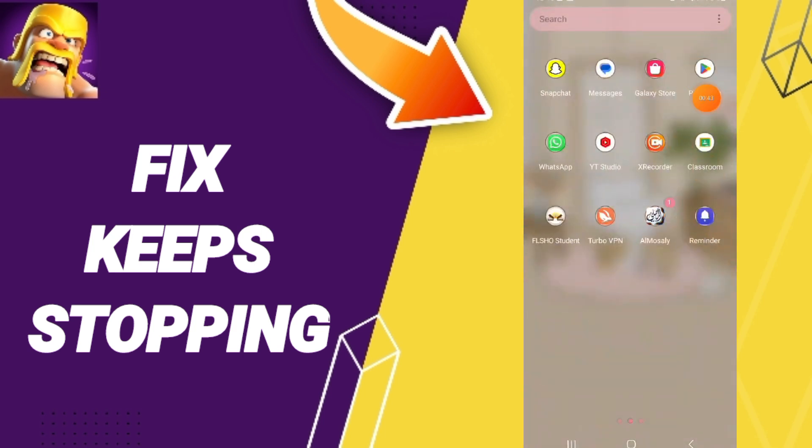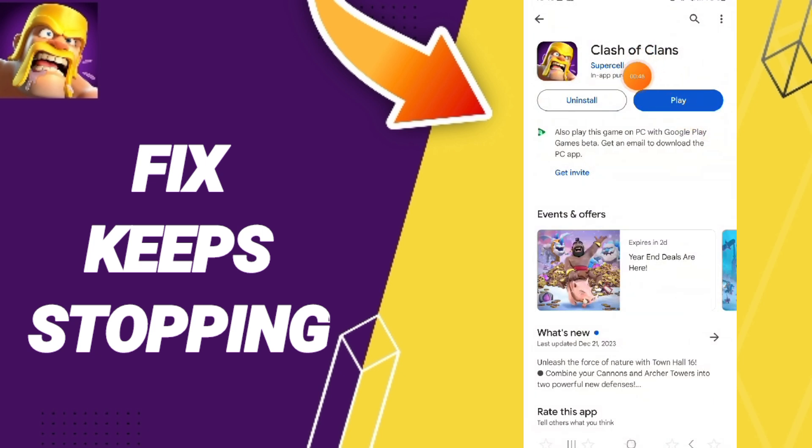Finally, go to the Play Store and search for Clash of Clans. If you find an update available, click to update your app. Please don't forget to support us by liking and subscribing.